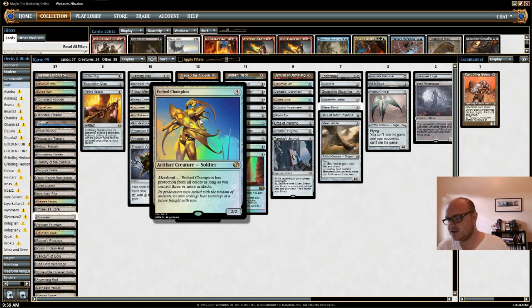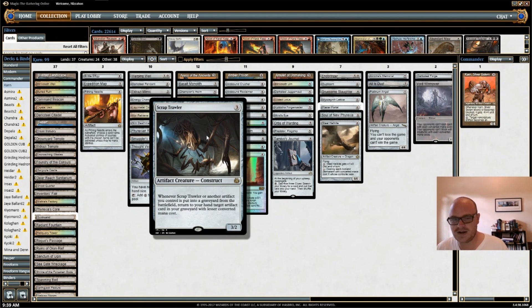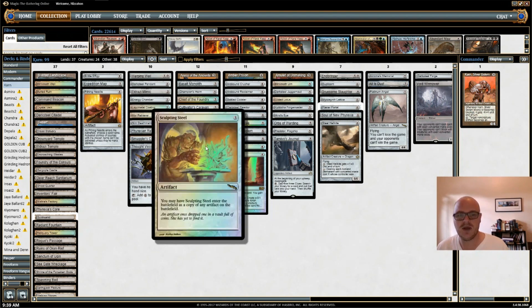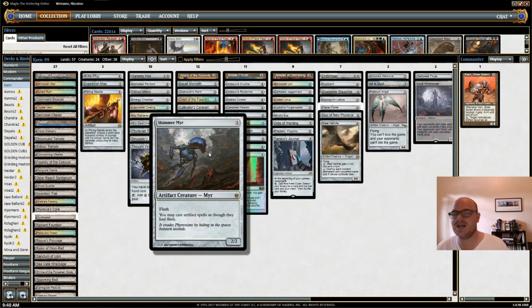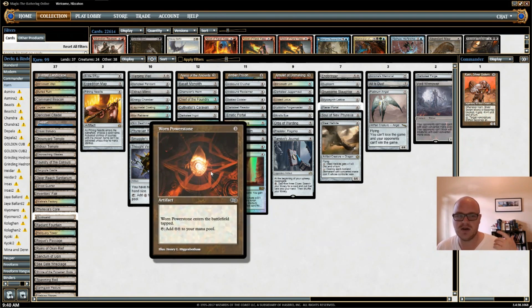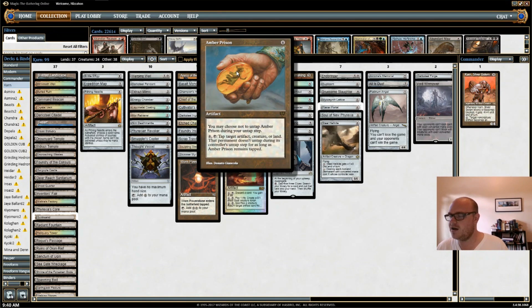I have Etched Champion — since my deck is all artifacts, it's very unlikely I don't have Metalcraft, so Etched Champion is great. Foundry Inspector decreases the costs of all my artifact spells, and as we've said, all my cards are artifacts. Scrap Trawler is a recent addition and it's silly — if my artifacts die, I just keep getting back artifacts from my graveyard. Sculpting Steel can come in as a copy of any artifact, whether my own or my opponent's. Shimmer Myr makes all my artifacts have flash. Worn Powerstone is another mana rock. Amber Prison is another example of removal — it can lock creatures down and keep them tapped forever, though it's not the best since they can still use activated abilities.